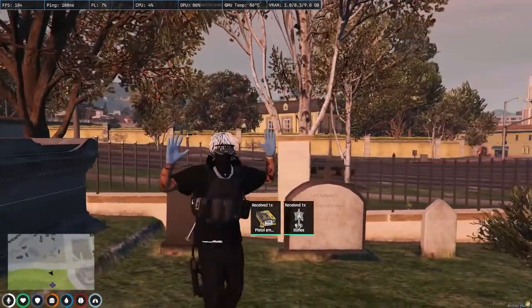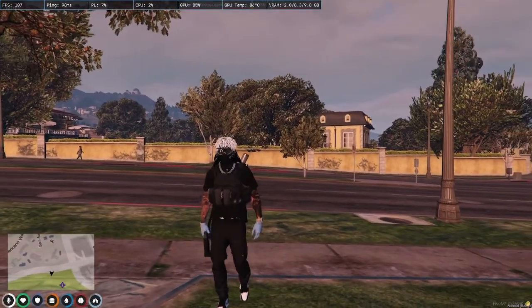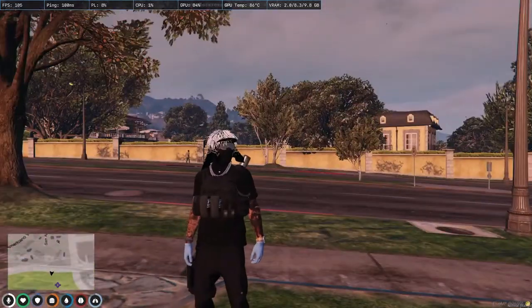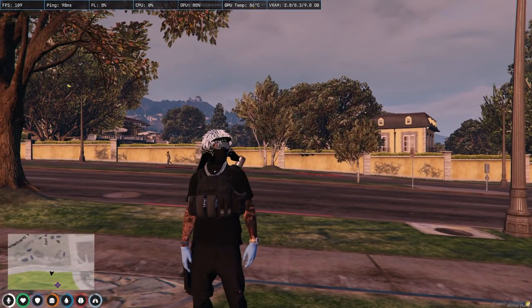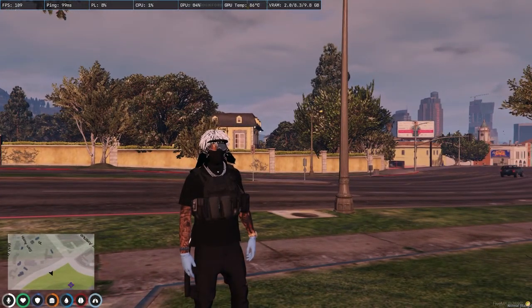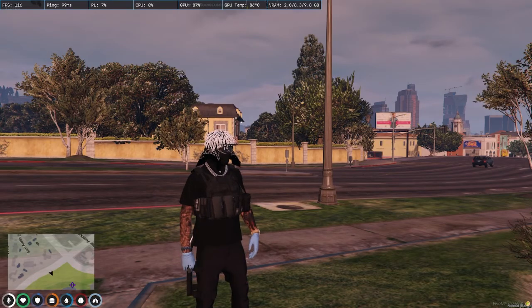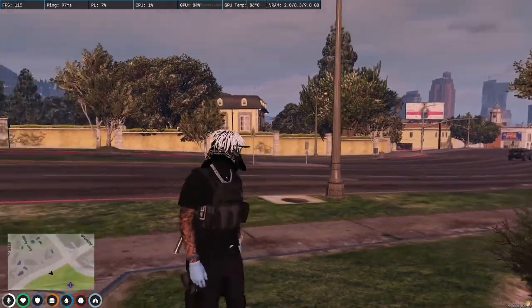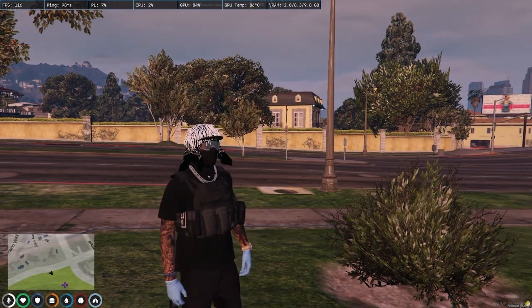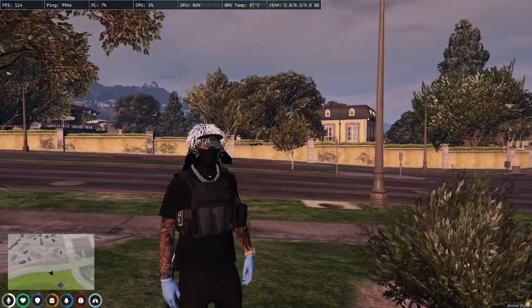Once you've dug the grave, you'll get bones every time along with some other loot. The best thing you can get is an amulet called an Ancient Amulet. Each one will give you a random weapon attachment, which can sell for a variety of different prices — from a low of maybe 30-40k all the way up to 300k, so you just have to get lucky with what you get.